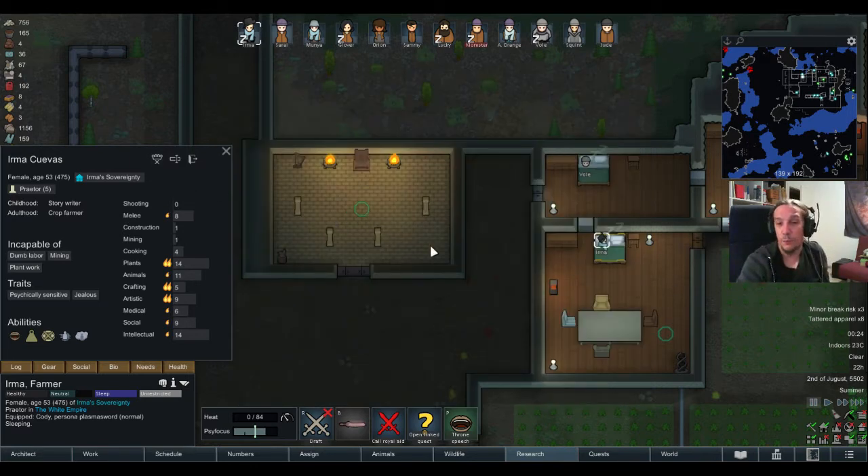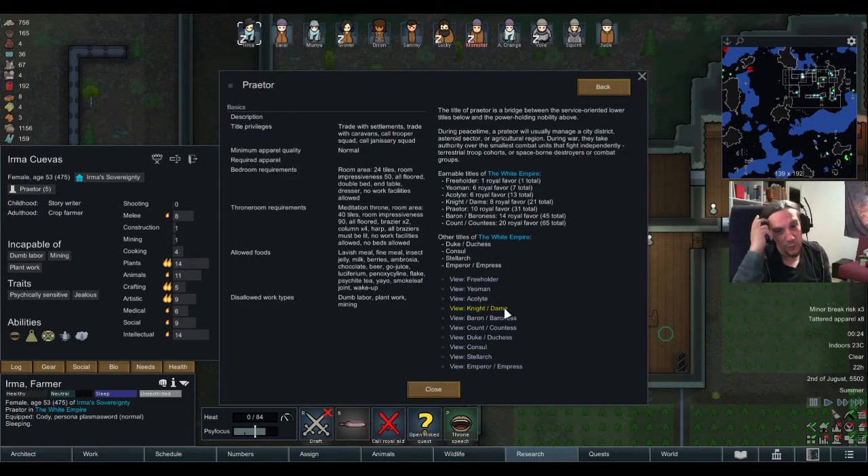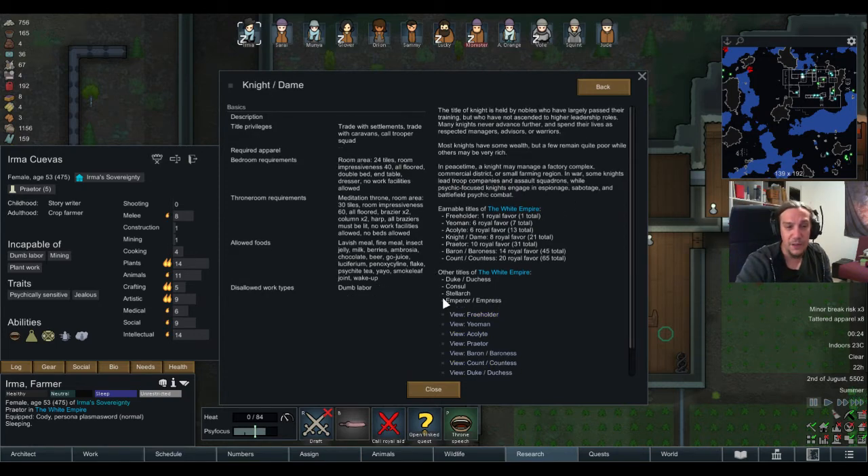Going Acolyte brings you some more sidecasting abilities and the option to summon people, which is really strong. The next rank is the Knight or Dame, which I'd consider the end of the middle field of the royalty chain. After that the higher end begins. I would consider Freeholder and Yeoman as low tier, Acolyte and Knight as mid tier, and Baron and Count as high tier.